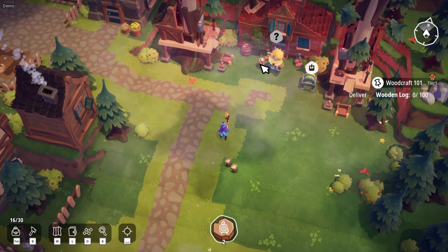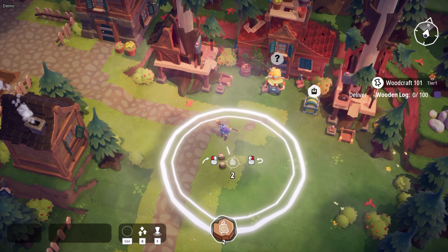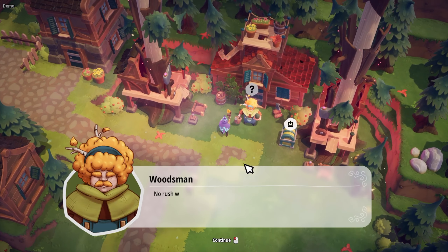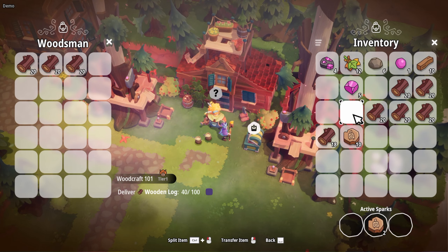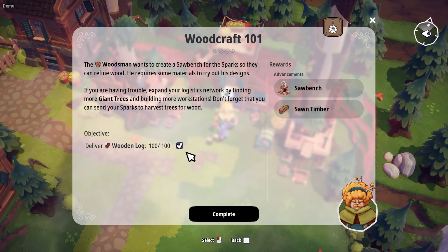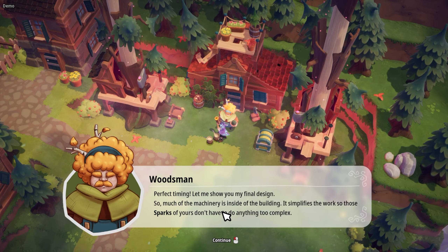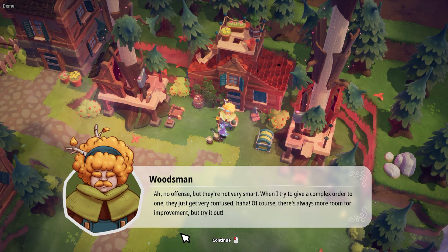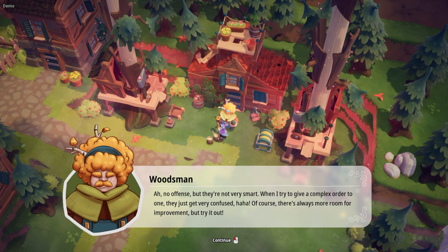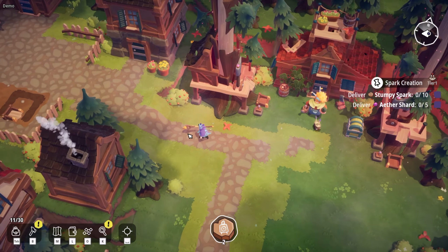Kind of like that Autonauts or RTS feel. Let's give them 100 logs — five stacks equals 100. Complete. The NPC mentions that machinery inside the building simplifies the work of the Sparks, because they're not that smart — when you try to give a complex order they just get confused. But there's always room for improvement. So now we've got a saw bench. Very nice.